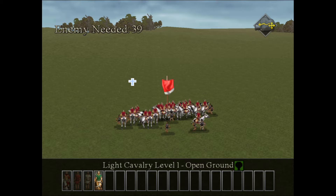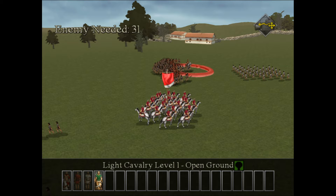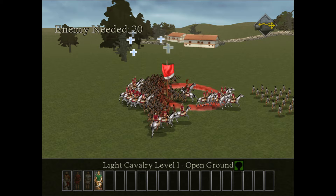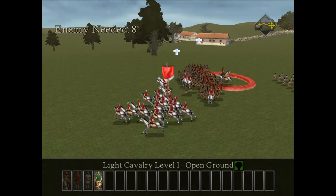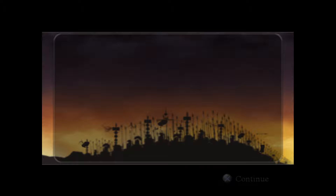Red crosses appearing on screen means our guys are getting defeated, and light blue crosses mean the enemy is being defeated. Taking control of the cavalry, I run them behind the enemy and stampede them — horseshoe icons mean we've trampled them. Our javelin throwers throw javelins into the enemy, our horses hack them from behind, and our light infantry chops them up from the front. That's mission one — a quick introductory battle.